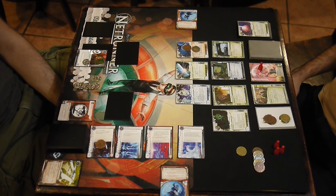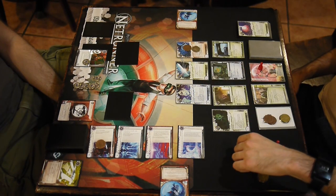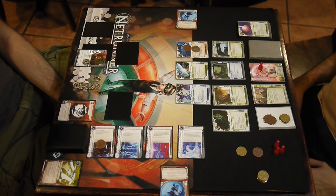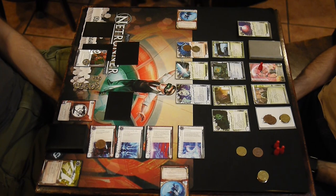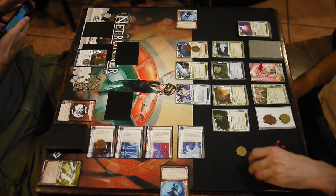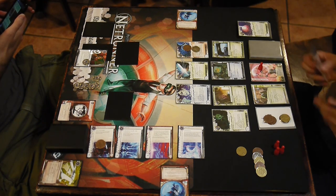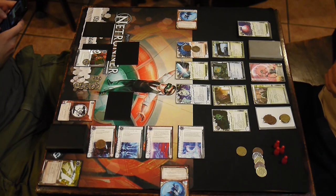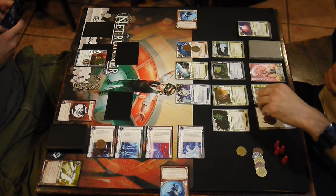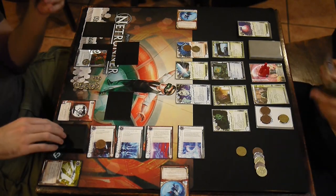I think about it for a while, doing some math. Even using the Data Sucker tokens, I just can't do it without taking some sort of damage — either from the Chum or from the Neural Katana. And if I were to hit a Snare, that could be game over. I haven't seen even one Snare yet, so I really don't want to play that game. Let's end the run. Also, my deck is sort of running thin because I've been drawing so many cards with Pro Contacts to replenish from getting all the net damage. So I let the Bastion end the run — I wasted six credits on the Snowball that I didn't need.